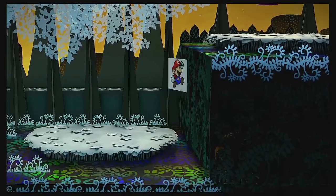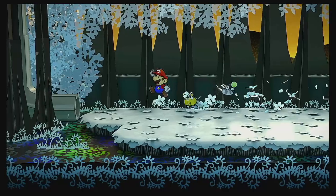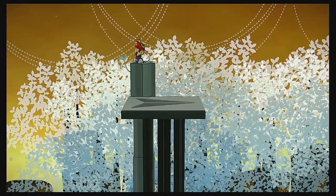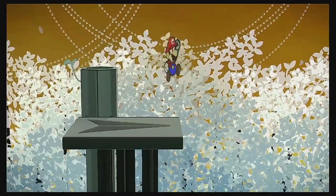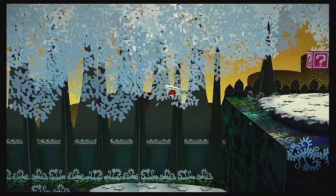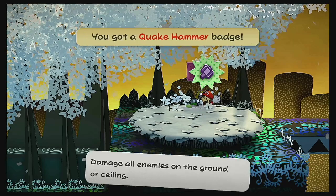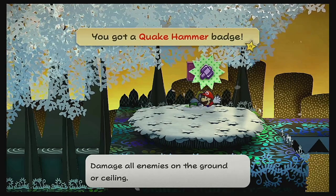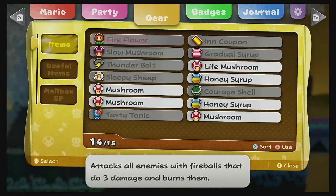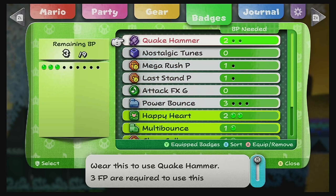Too low again. Need to stop going for dives! There! Give me whatever this is. Quake Hammer! Damage all enemies on the ground or ceiling — ooh, that's useful. I'll take it over Power Bounce, because I keep messing up Power Bounce.